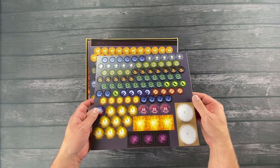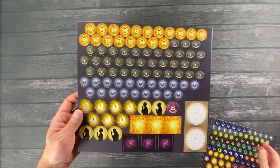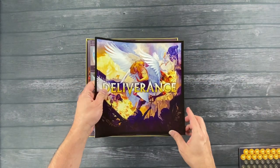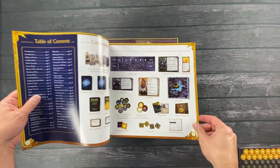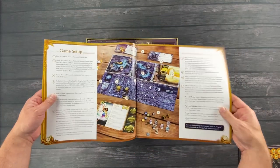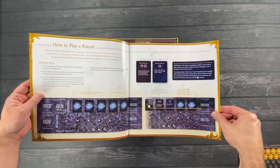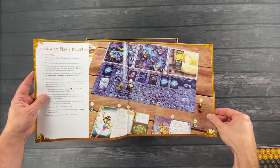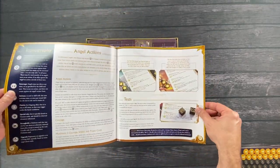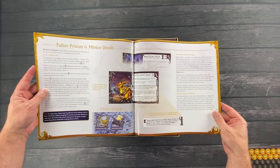We've got some punch boards — general tokens, damage tokens, shield tokens. And the rule book. We'll go through a couple of pages here so you can get a taste for the game and see how it lays out. The artwork is great and it looks very clear, easy to follow. For those of you who are afraid of thick rule books, it is 31 pages, but it has pretty nice size fonts, it's very colorful, and lots of photos — I imagine it's pretty easy to get through.